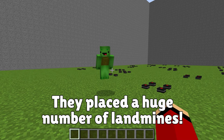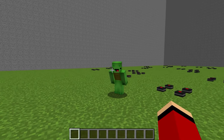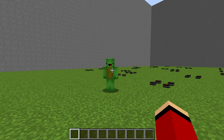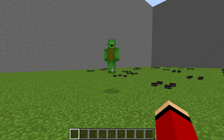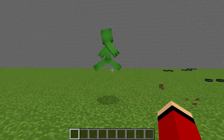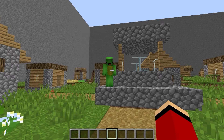All done with placing the landmines, JJ! Just to be safe, let's set up even more security. What kind of security are we setting up now? Let's set up a place where we can take shelter. You're probably right, JJ. Let's get started on a shelter where we can hide if things go bad. For our shelter, let's make a huge tower.